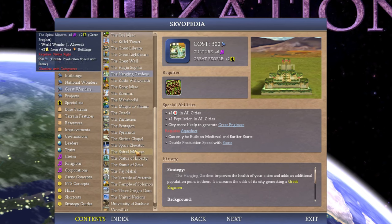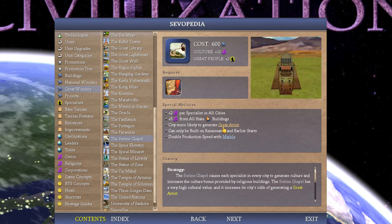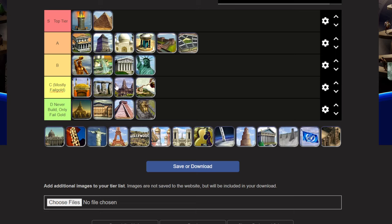Sistine Chapel — if you're going for a culture victory, this is SSSSS tier, the best thing ever, you need it. But in a normal game, it doesn't do a whole lot and it's generally better as fail gold. Culture is just not that important to invest in in a normal game. 600 gold from fail gold with marble can also be really nice. I do fool around with it on Immortal occasionally and it's nice — not completely useless. So C tier, C minus maybe.